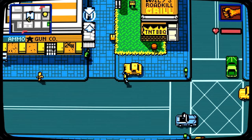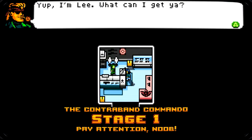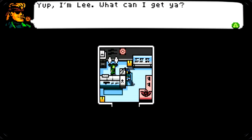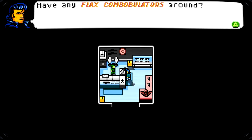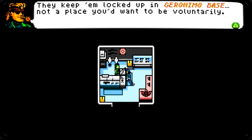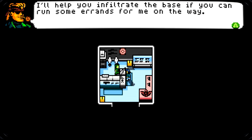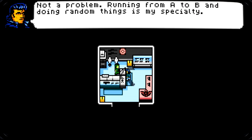We're gonna go visit Major Lee Solid, see if he can help us get the Flax Combobulator. It's freaking Snake! 'Have any Flax Combobulators on your round?' 'They keep it locked up in Geronimo Base — not a place you want to be voluntarily.' 'I'll take my chances.' 'I'll help you infiltrate if you run some errands. Running from A to B is my specialty.'